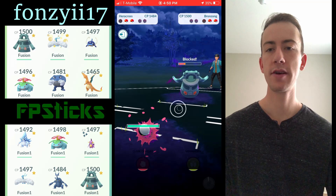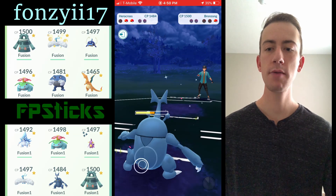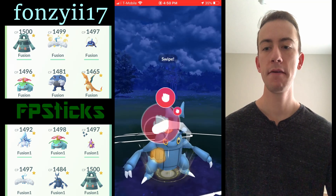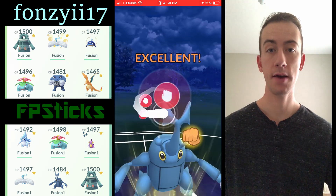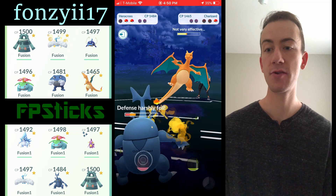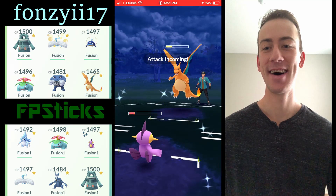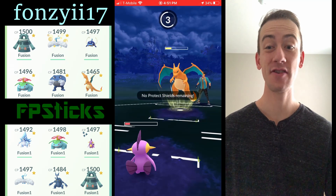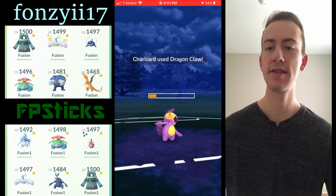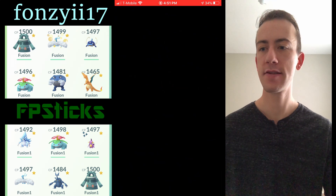I'm going straight Mud Bombs against Bronzong — super effective. I bring in my Heracross. Because of the bug and fighting typing, I believe psychic moves are only neutral damage to me. The Charizard is able to get that Dragon Claw off before I can get another Surf, which is unfortunate — it takes me out. Good games, Fonzie.